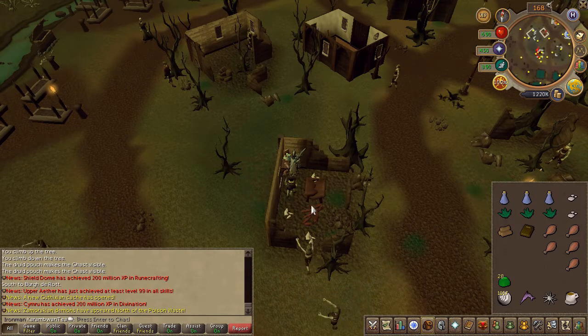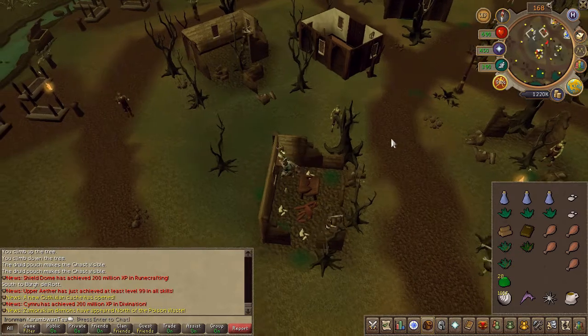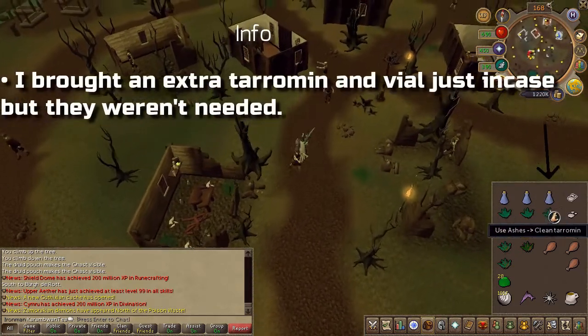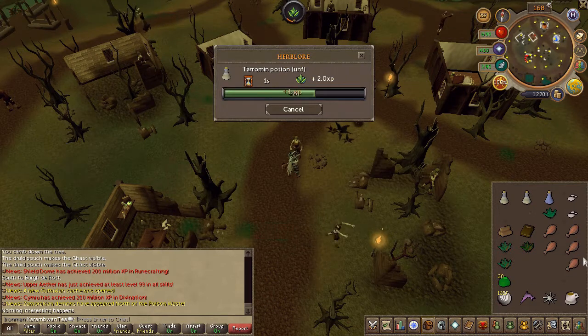Search the table nearby and you will receive two grimy tyromans and a rogue purse. Go ahead and throw away the grimy tyromans if you already have them, as you won't be using them. You will now have to make some serum 207 — use your tyromans on a clean vial followed by some ashes.